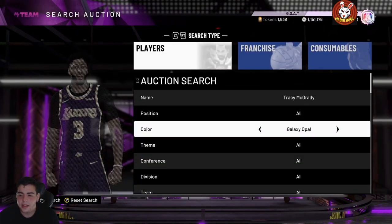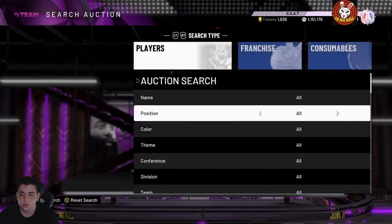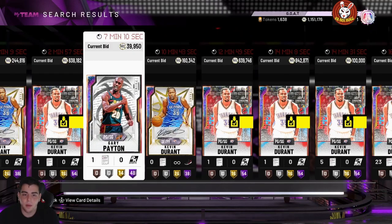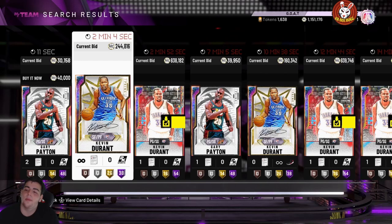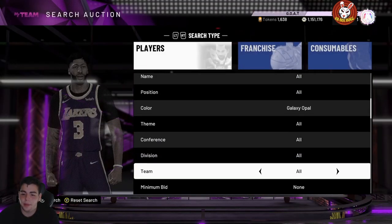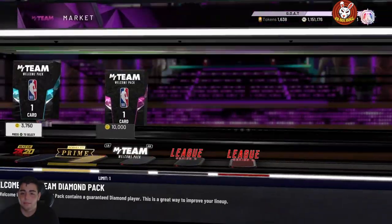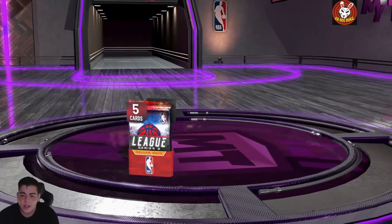Pay attention to opals like TMac and Kevin Durant. Here's another filter — Galaxy Opal Thunder. If I were you, I'd buy out Gary Payton and Shawn Kemp, then try to snipe on the Thunder Galaxy Opal filter with those enabled. The only cards on that filter are Gary Payton and Shawn Kemp, and I think it's a pretty good filter to try.